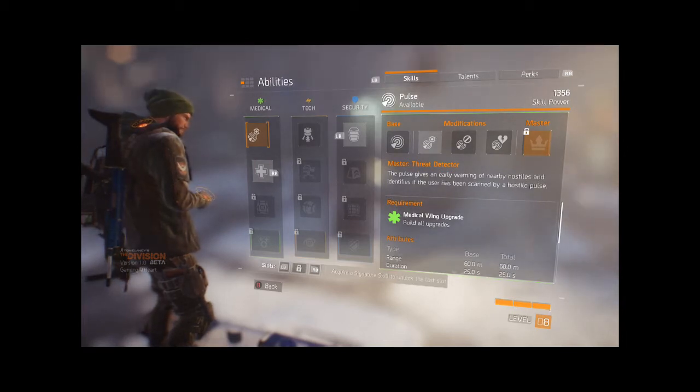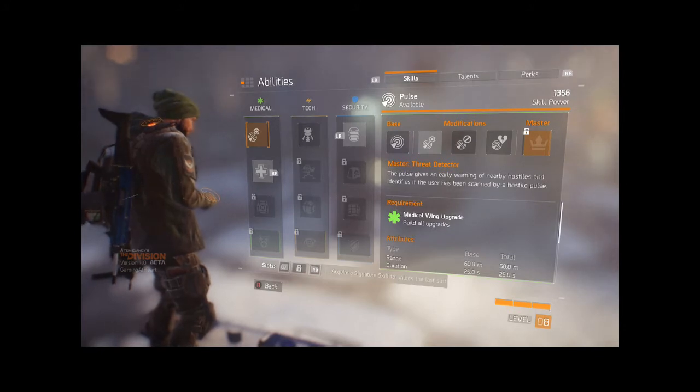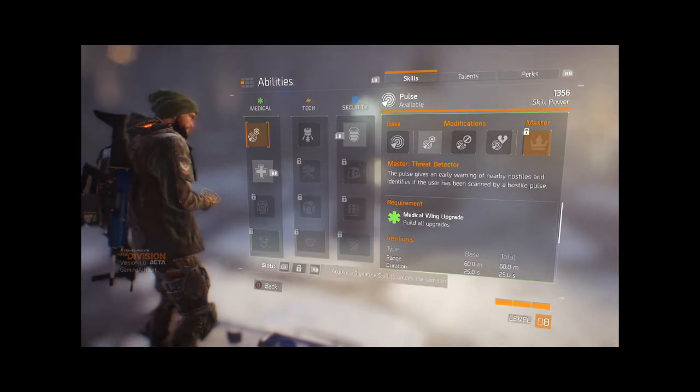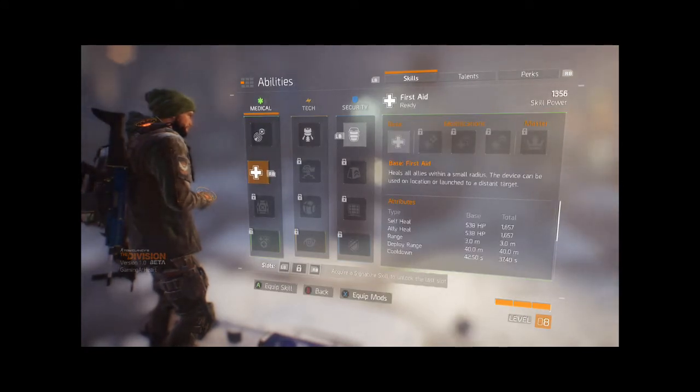The master mod, like all other skills, can be applied in addition to one of the three previous mods, and it's obtainable through upgrading the relevant wing to a maximum level. For Pulse, this gives the user an early warning and alerts them to any incoming scans too. We'll see how this works in the full game, but it sounds like a great group agent tool in the dark zone.